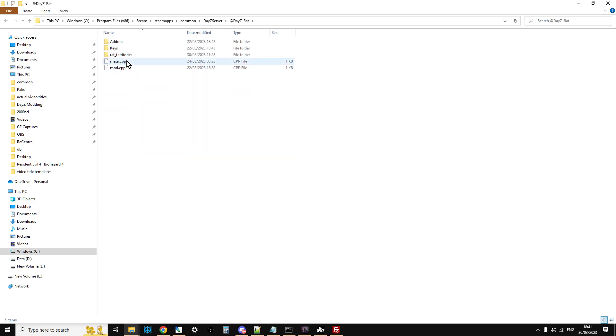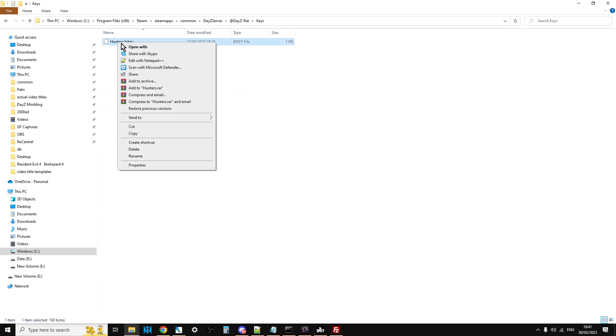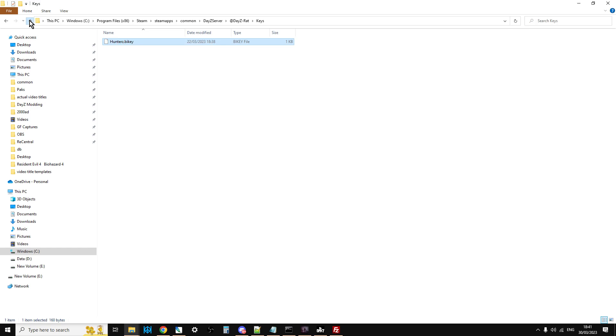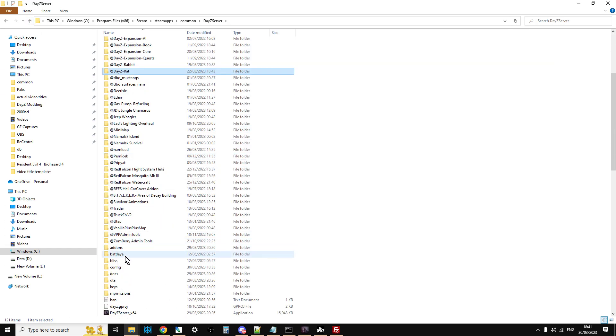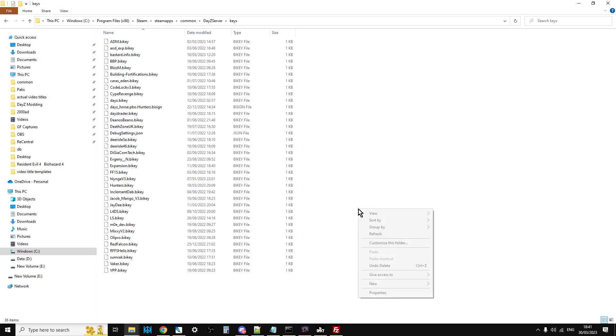Next, take the key — go into the DayZ Rat folder, go into the keys folder, and copy the key. Go up a couple of levels, go down to the local server's keys folder, and paste it in. I've already pasted it, so that's done.